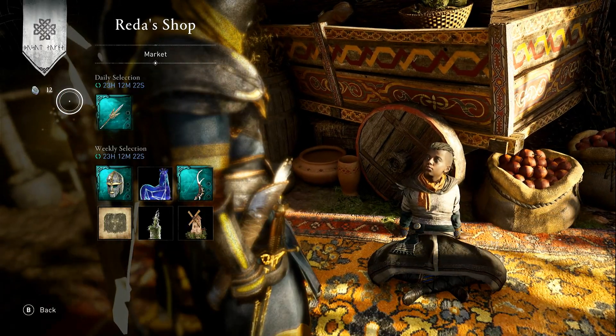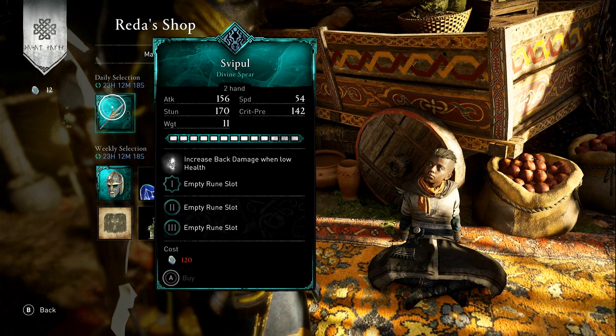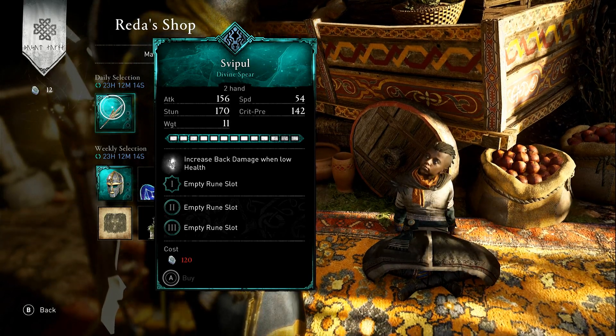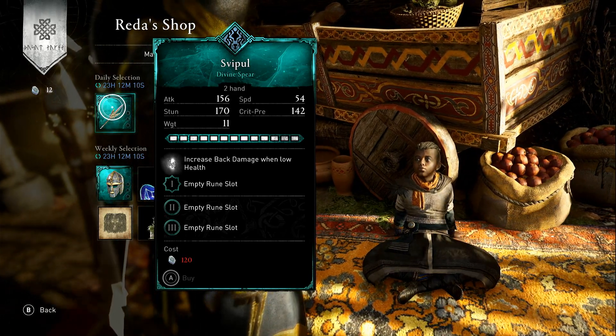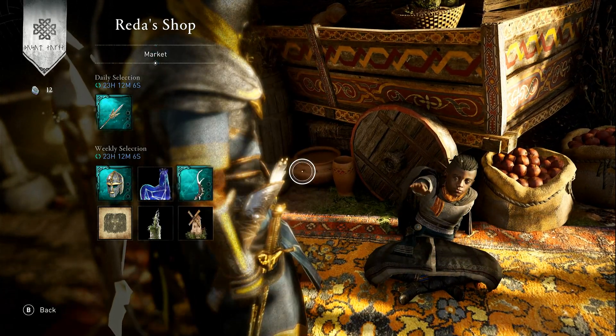Today in the daily section of Reddit Shop we have Svipal — I think that's pronounced Svipal — and it's a two-handed spear in the Way of the Wolf tree. The ability on it is increased back damage when low health. All three rune slots are free, obviously, and it costs 120 opals. So there we go, that's today's section.